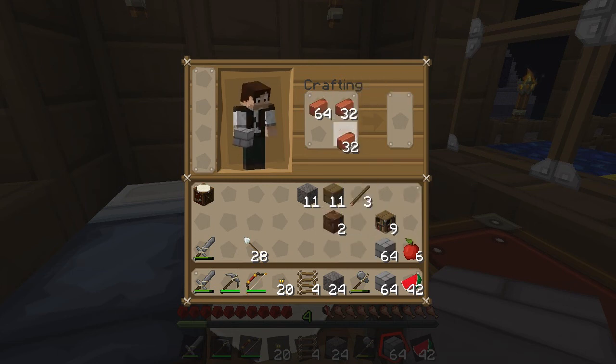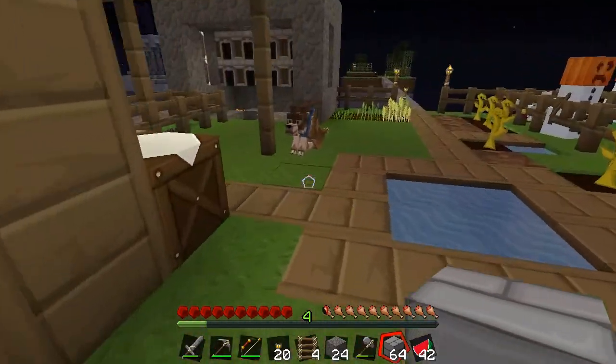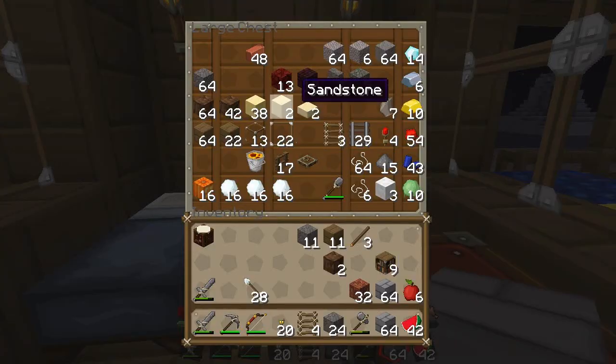Let's use some of this because we need to make a brick fireplace — build a fireplace out of brick. So let's make 32 bricks, that should be enough. And I know that we brought back some netherrack with us, which is good, and we have a lighter.